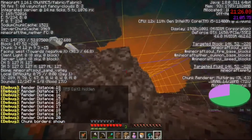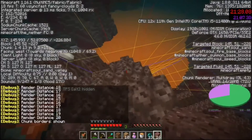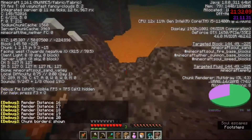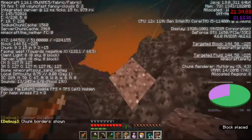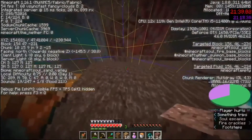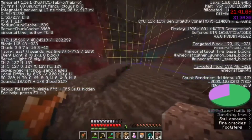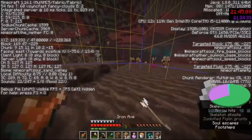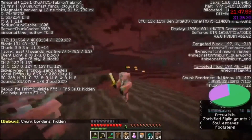I go to 20 chunks and try to find which direction the spawner is — not that way, not that way, not that way — it is that way, it just took a bit to show up. So I just book it this direction and here I see the fortress.